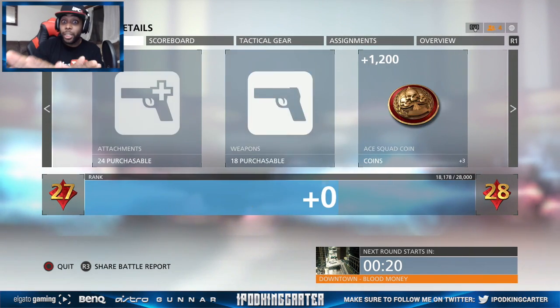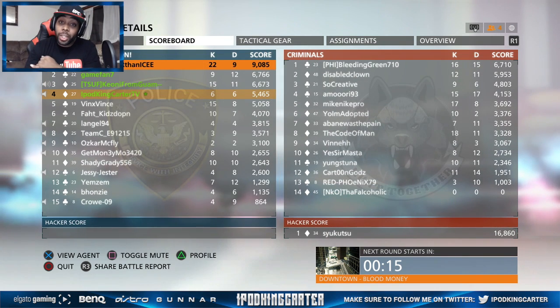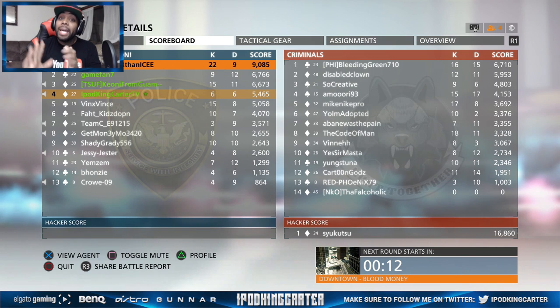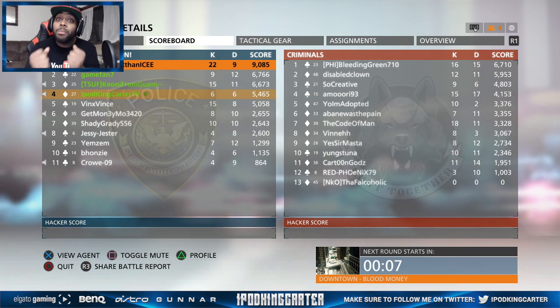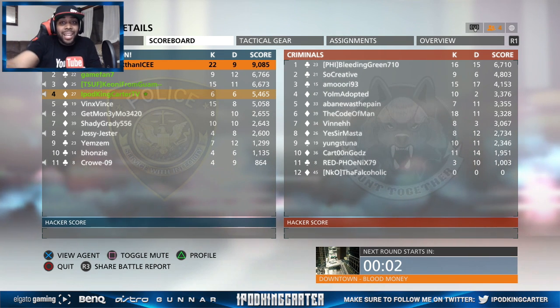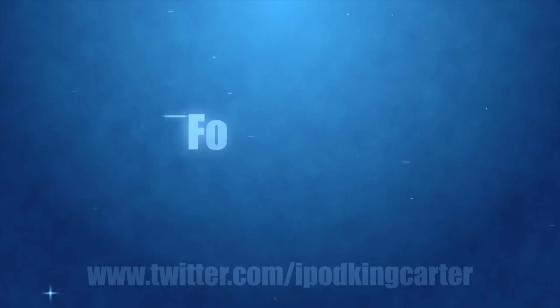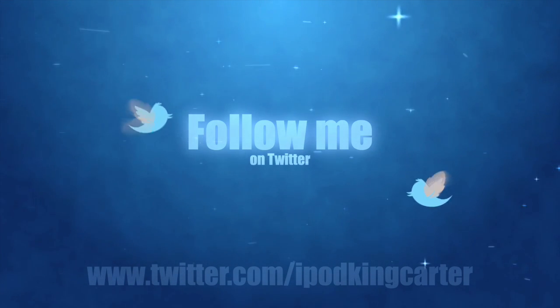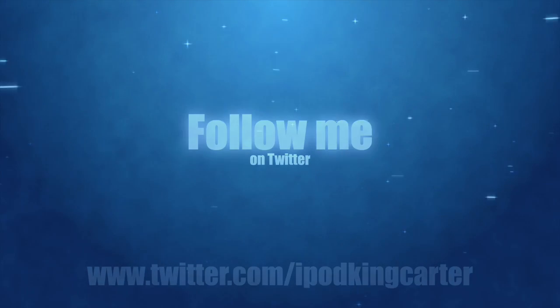Just to let y'all know, this is the easiest way to level up right here. Join a server where there aren't that many players, create your own squad, and let people join your squad. When you let people join your squad, you can boss them around and get points. I came in fourth with only six kills. Call me the commander. This is IKC signing out — I hope y'all follow my instructions. Holla, bye-bye.